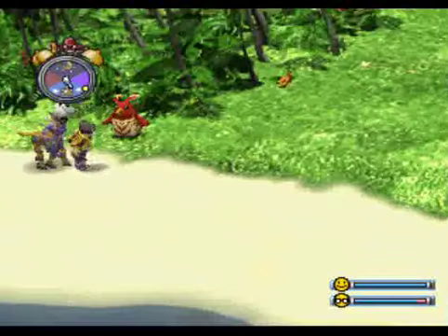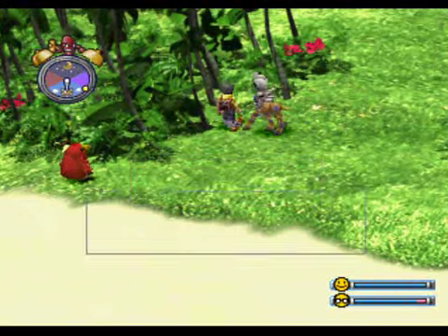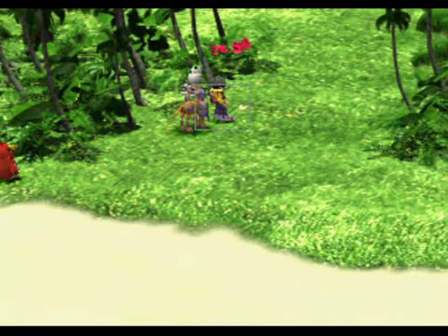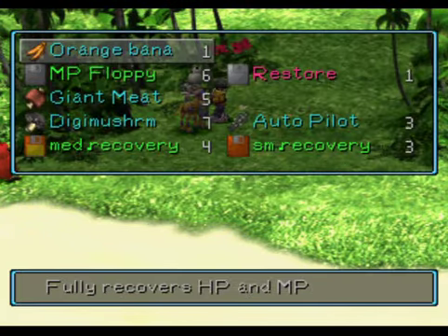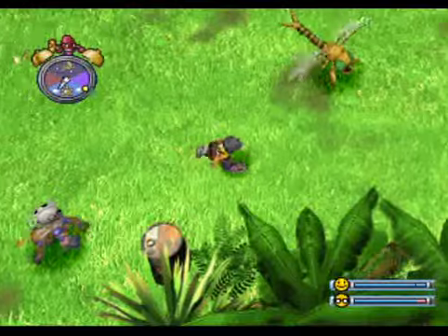I'll just fast forward past the walking section. Oh my gosh, look what I got guys — orange banana! This is actually one of those rare item drops, so that's kind of nice. It fully recovers HP and MP, so I'm going to want to hang on to that one. I wasn't actually expecting that to be there. That's pretty nice, pretty cool actually.